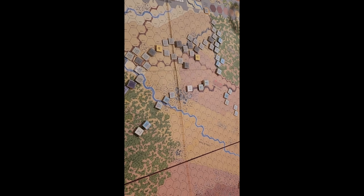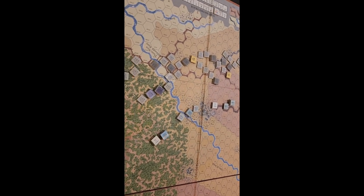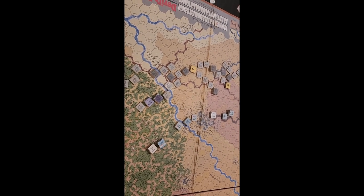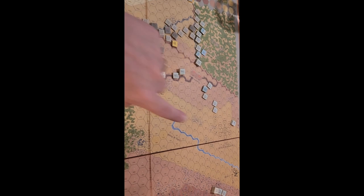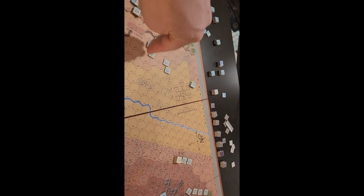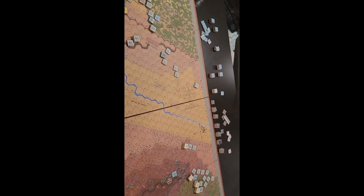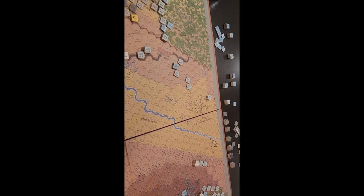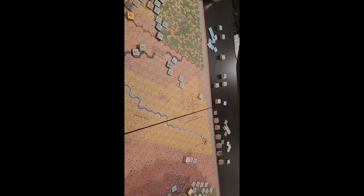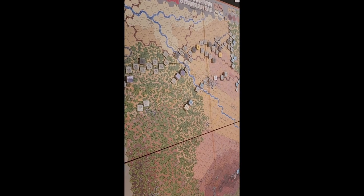This is going to be the end of turn three. On turn four there are no reinforcements, but on turn five the 40th New York comes in over at B, which will be desperately needed. I don't think I ever played past turns four or five as a young kid — apparently had the attention span of a gnat.